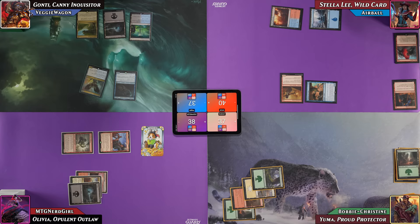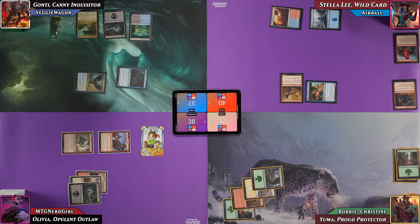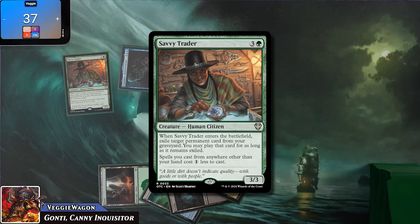VeggieWagon goes to combat sending one at Nerd Girl in the air and three at Bobby. No blocks are declared; Bobby takes three and Nerd Girl takes one. Veggie draws two cards from Grazalax and plays a Forest, then casts Savvy Traitor for four: spells cast from anywhere other than his hand cost one less. He passes.